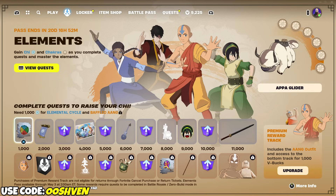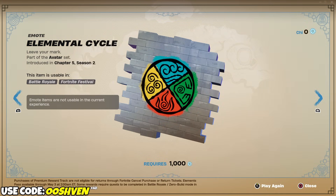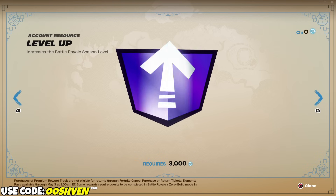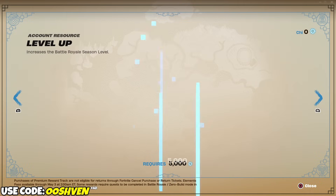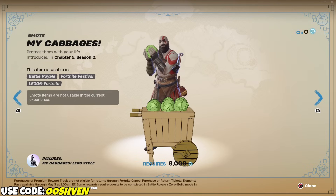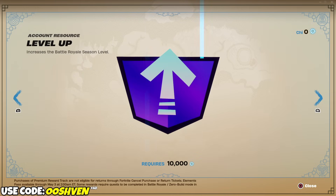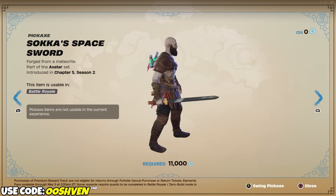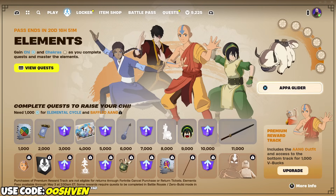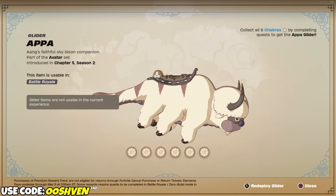On the Elements Pass, we have all of these brand new free rewards. All of the rewards at the top are the free rewards for everybody. So we all can get the Back Bling, the Spray, all of the Level Up Tokens, and the loading screens for free. All we gotta do is go ahead and do the quests. We can also get this awesome pickaxe, and once we do all of the quests, we can unlock the Appa Glider as well, which looks amazing.